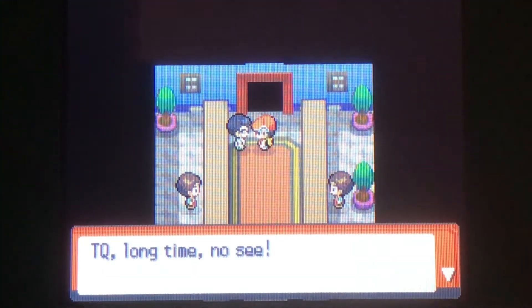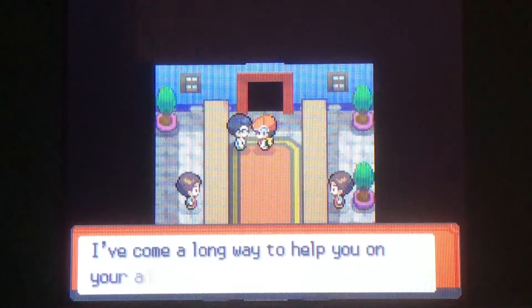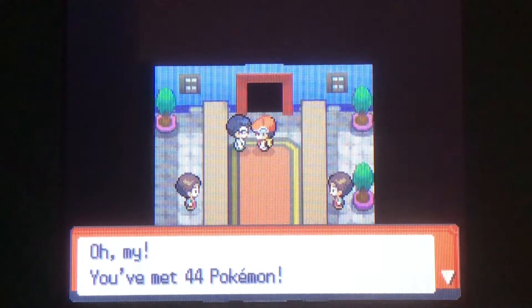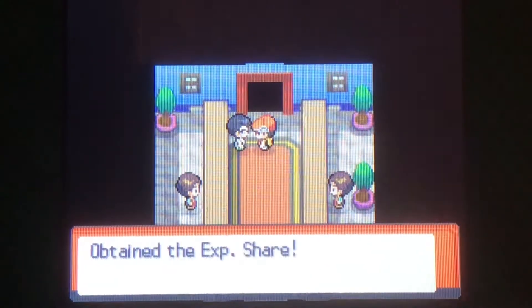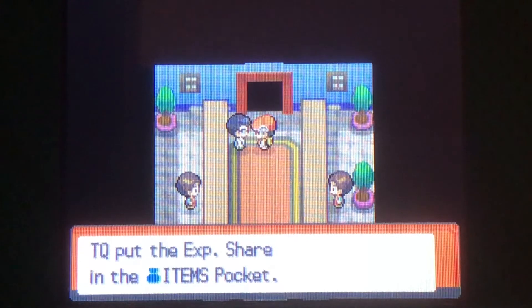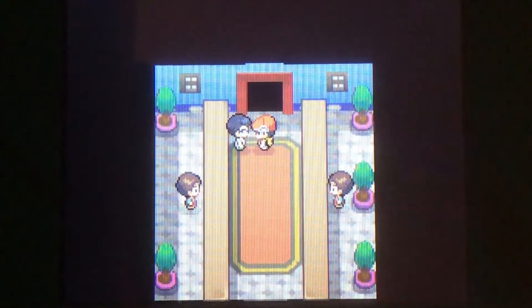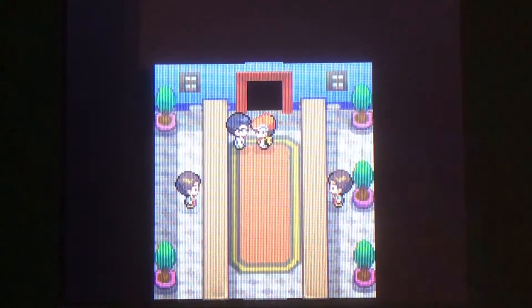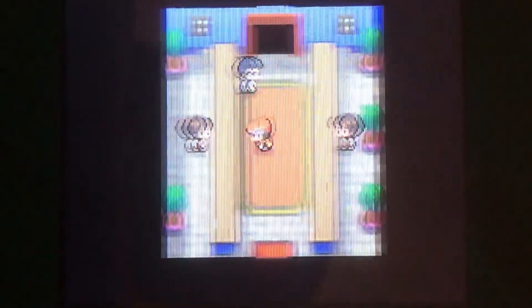Before you head out, you'll see this scientist dude who says 'TQ, long time no see.' Apparently he's Professor Rowan's assistant and Dawn's father, and he came a long way to give us something. Depending on how many Pokemon you've seen — if you've seen at least 35 — he will give you the Exp Share. What this does is let a Pokemon hold it and automatically gain experience without even switching in.